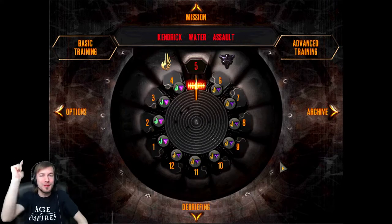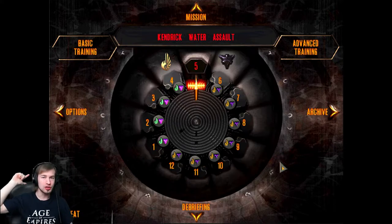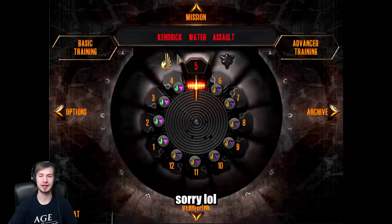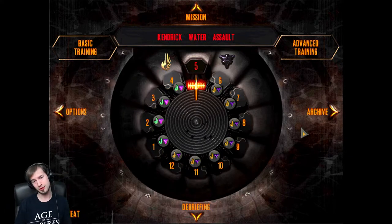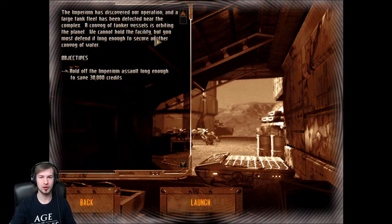Hey guys, CS here, welcome back to our let's play of Dark Reign: The Future of War. In this episode we are doing Mission 5, Kendrick Water Assault. I distinctly remember that the Imperium half of this mission is far more difficult than the Freedom Guard, so we're gonna start with the Freedom Guard. The Imperium has discovered our operation and a large tank fleet has been detected near the complex. We must defend it long enough to secure another convoy of water and save 30,000 credits.